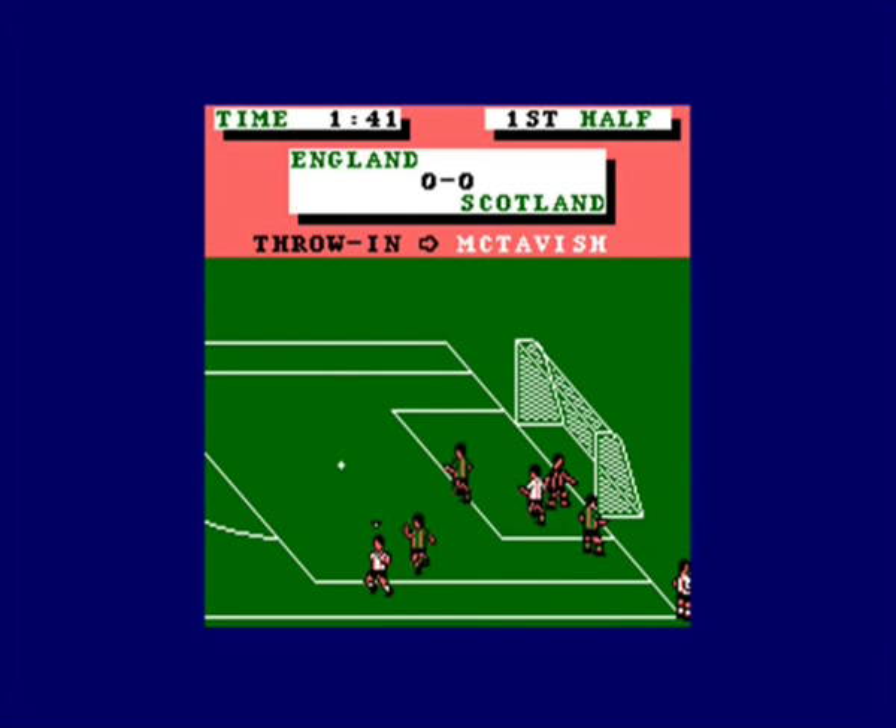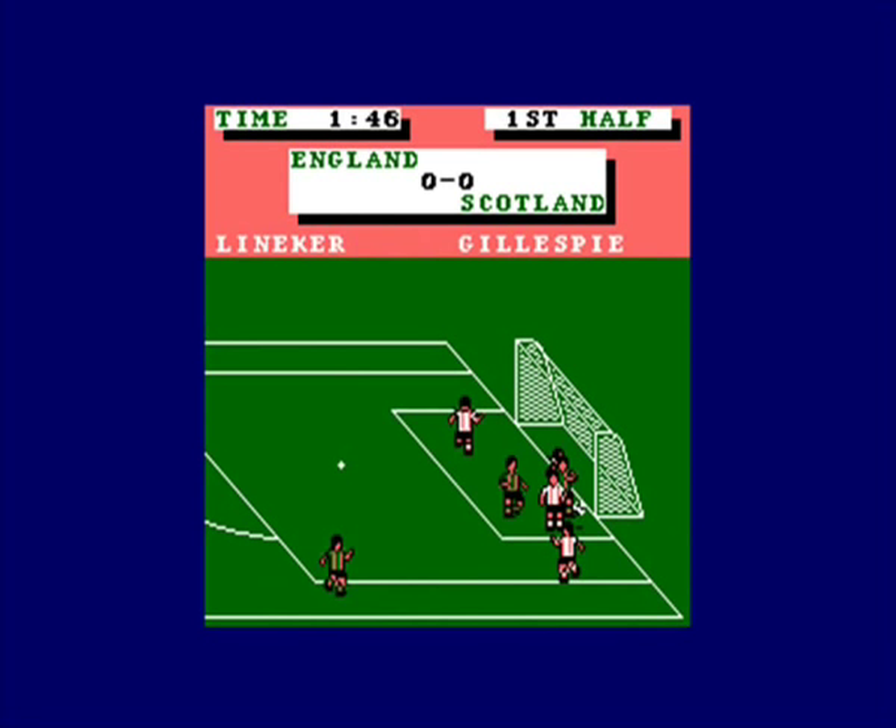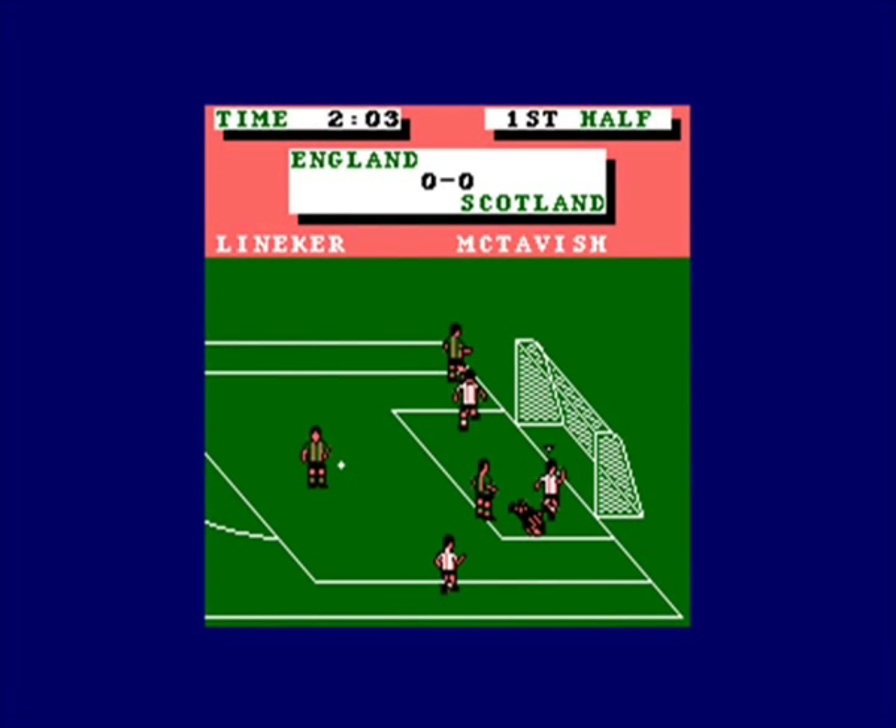Those very slightly angled shots are really quite tricky to pull off because you need to hold the fire button down, press the direction you're going in plus either up or down, release the direction back into the centre of your joystick, and then release the fire button. That will release a very small angled shot.